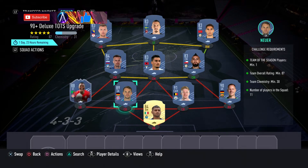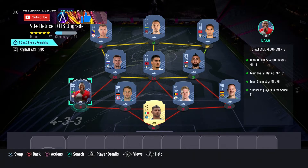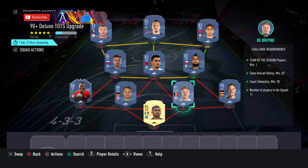De Gea is out of packs now, so have a little look - that may change. Yeah, see what you've got in the club - any 88, 89, 90, or 91 Team of the Season would work. The others can literally be the cheapest in their rating, whichever you can pick up.